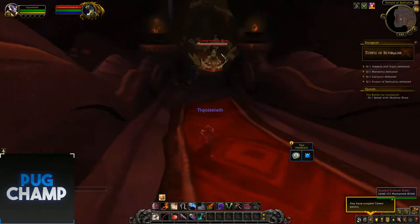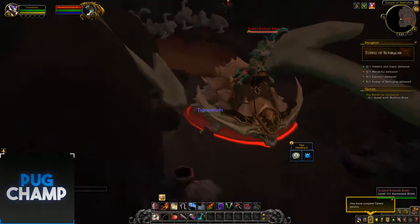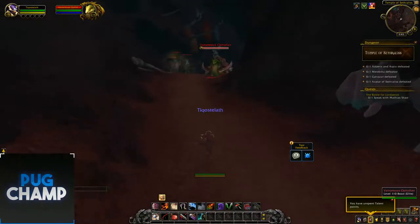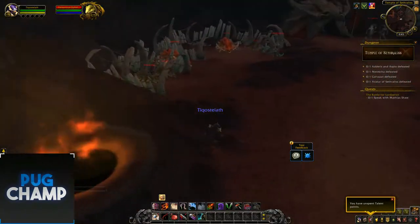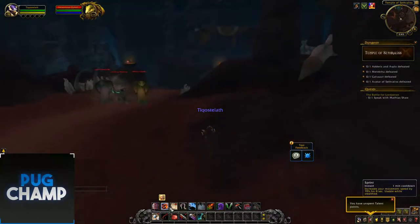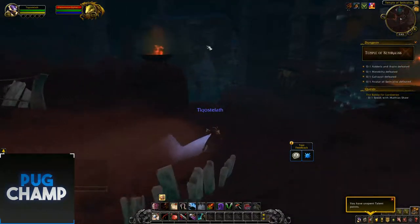So we go past this guy currently riding his Kraken. These guys are either riding snakes or just normal snakes. Just sneak past these before that poison is going to make me take damage and break my stealth. It's pretty big, there's loads of snake stuff around, and there's little caves.